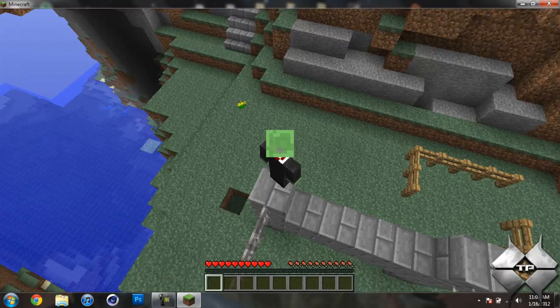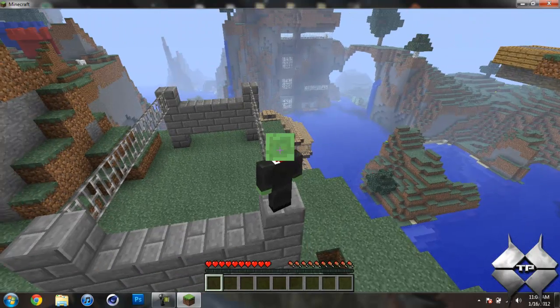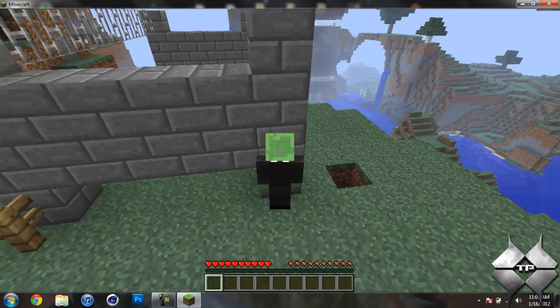Now if I were to jump off of here I would take damage, so if I want to get off without taking any damage I'll go ahead and hold control and slowly back off the edge until I grab it and then drop.